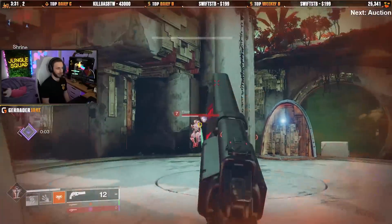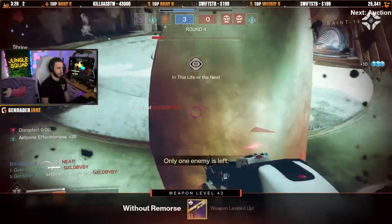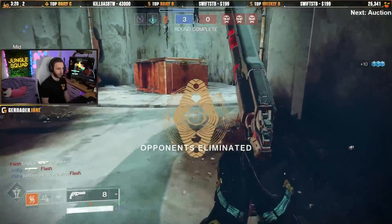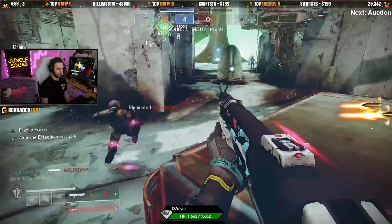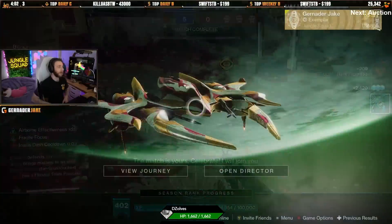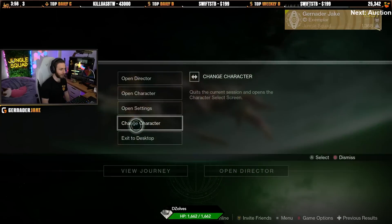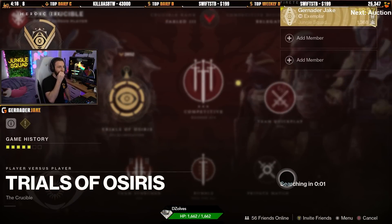You going to EDC Vegas? I have never been to EDC Vegas. That was almost really, really bad, but we ended up figuring a way out of that. We got two wins on our Warlock, which we honestly did way better than we did on Titan or on Hunter. Let's go to our Titan. Three wins on Hunter playing like a dumpster. Two wins on Warlock playing a little bit better. Now let's go Titan — finish out this card.